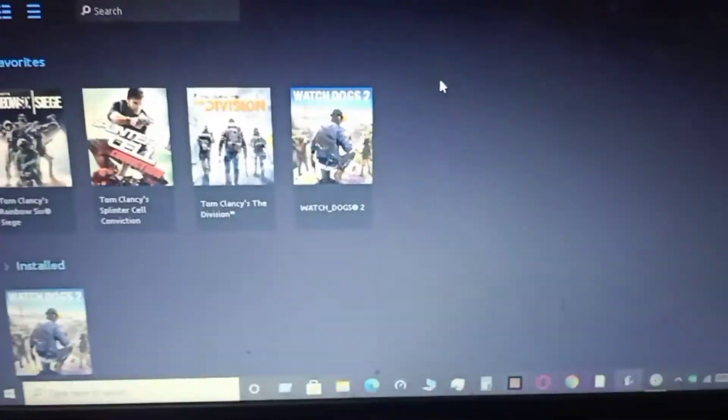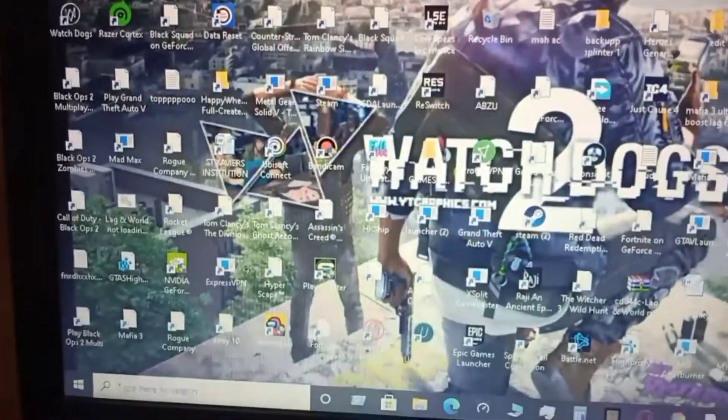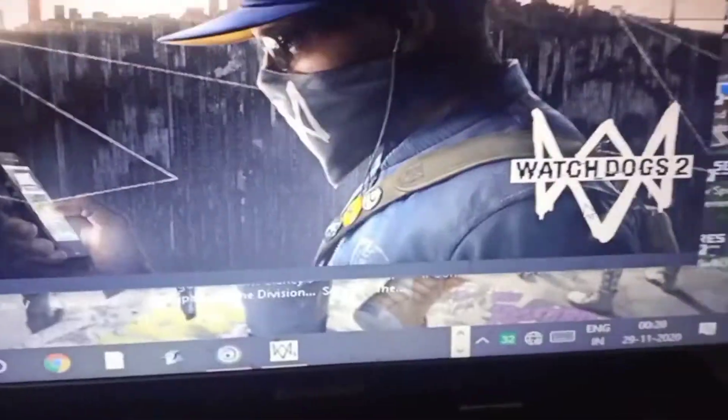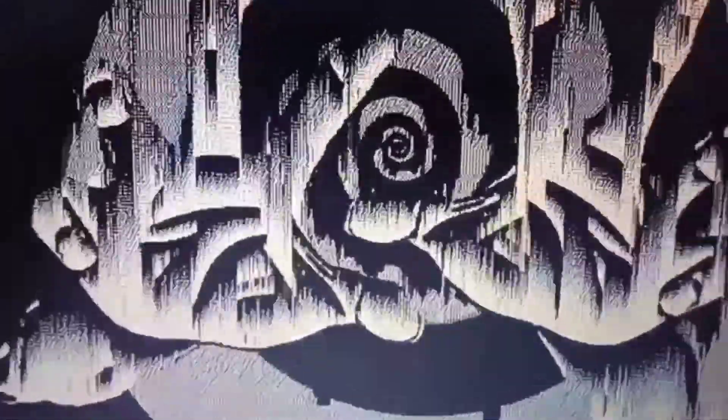Now here comes the handcam portion. I'm opening Watch Dogs 2. The lowest resolution you can play Watch Dogs 2 at is 800x600. Go to Display Settings and change the display resolution to 800x600. By doing this you will gain around 50 more FPS — if you were getting 5 FPS earlier, you should now get around 20 FPS.